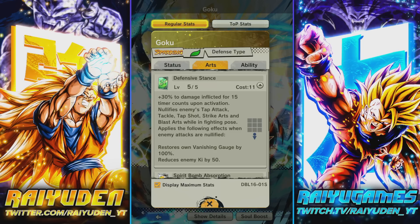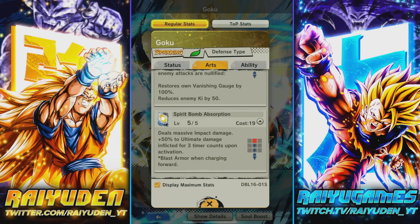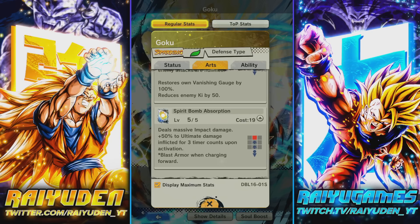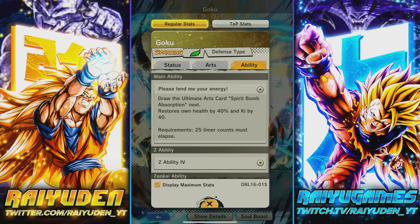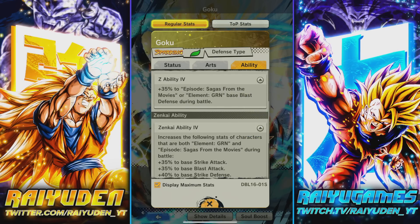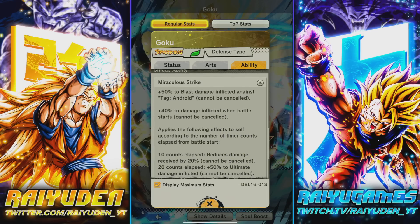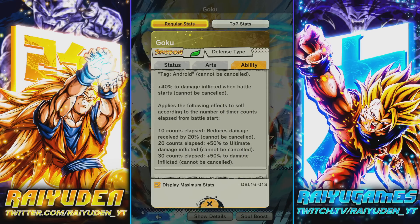This works for tackle, tap shot, strike, blast, fighting pose — restore vanish, reduce enemy Ki by 50%. Looking pretty damn good. Ultimate: same old beast — 50% to all damage inflicted. Remember, this is an old sparking character getting 50%, while a lot of modern characters only get 40% all damage inflicted. He also gets the ultimate arts card restore, own health by 40%, and Ki plus 40%.